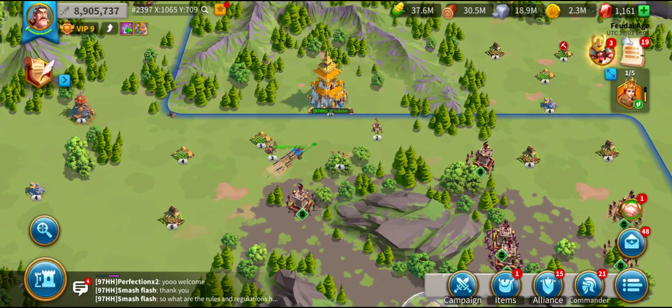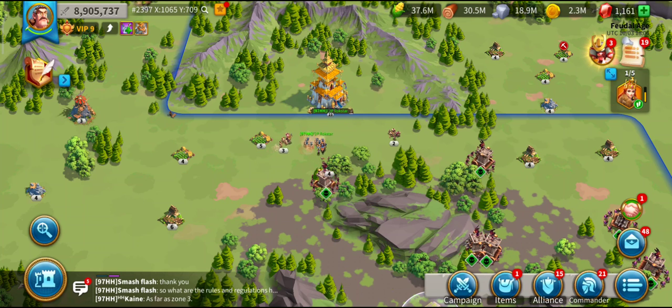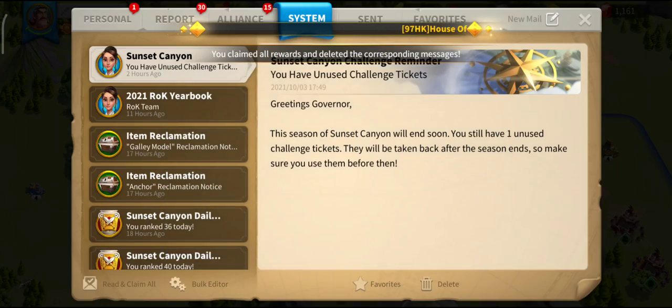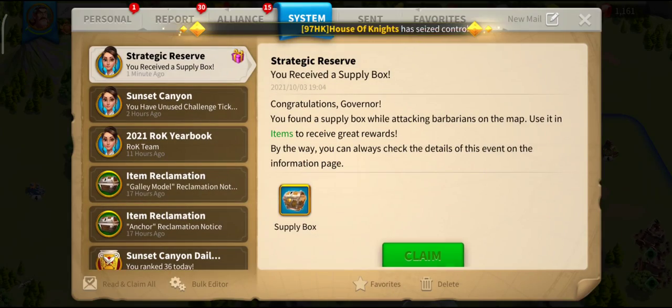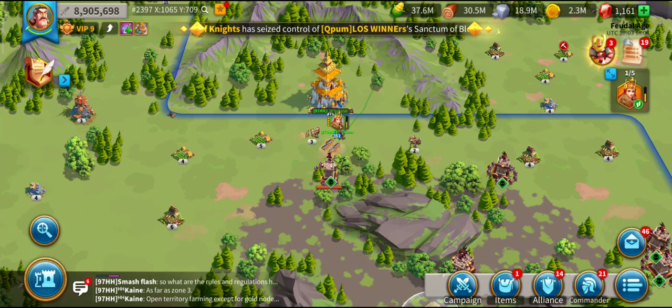That's how you get the strategic boxes for zero AP spend. It's not as easy as it looks - you've got to be in the right spot by the right sanctum. You really need the sanctum guard to move nearer your barbarians. Let's see if we can get this four - let's clear this sanctum box. There we go, we got him! Yes - another free box, cost me no AP.